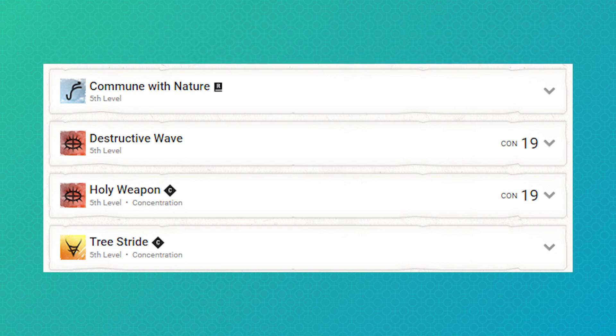Finally, fifth level: Holy Weapon and Destructive Wave, plus Commune with Nature and Tree Stride as my last Oath spells.